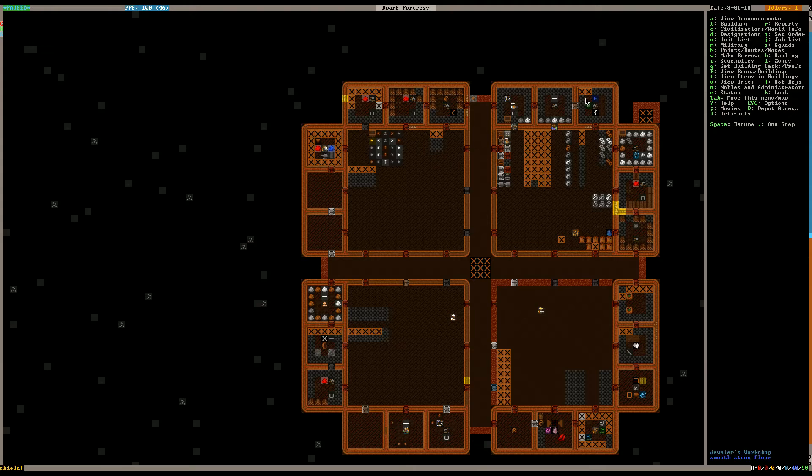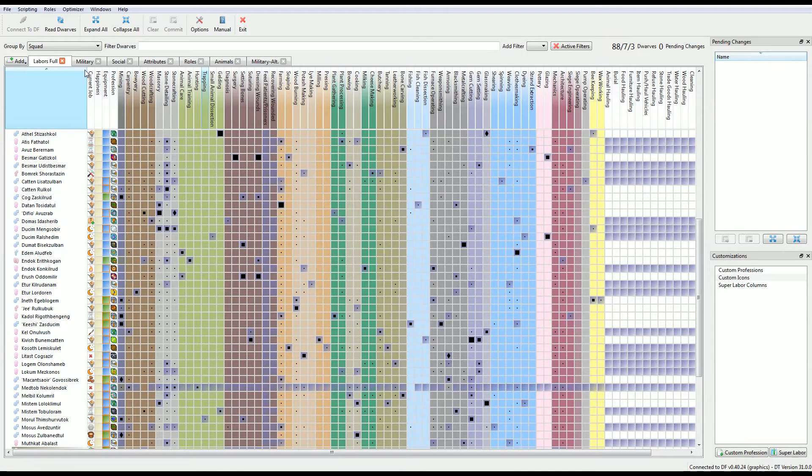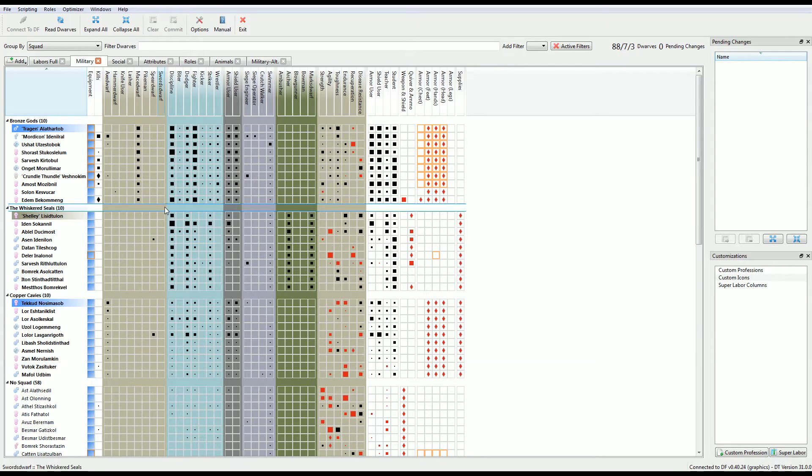Now we have the question of who are we going to assign that shield to? It probably should go to a militia captain. Let's take a look at our military roles and see if there's somebody that stands out. Edom here has 11 kills — 10 Crundles and a crab. Crundle Thunder has killed 11 Crundles. Onget: 3 Crundles. Now, Mordecai did kill the Serpent Man — that was a notable kill.